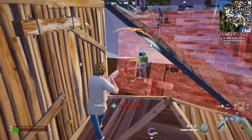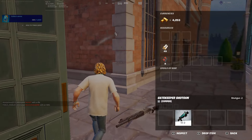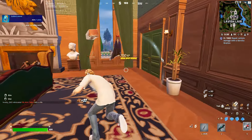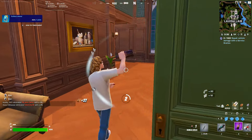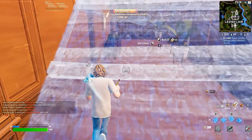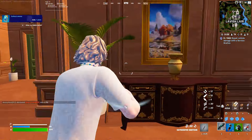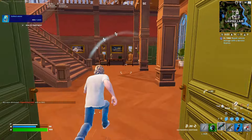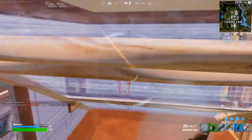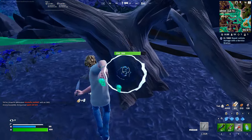We're kicking it off with best drop spot number 5 and we have got Lavish Lair. This spot is definitely the most W-key spot on this list, so for those of you that want guaranteed kills this is the place to land. No matter what the bus route was, Lavish Lair was just full of players — there was a minimum of at least 3 every single time. But the player skill was actually fairly decent, which makes sense because the loot and the rotates here are just absolutely perfect with plenty of cars and a great position overall.